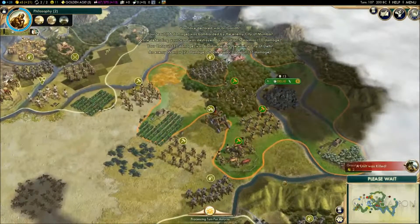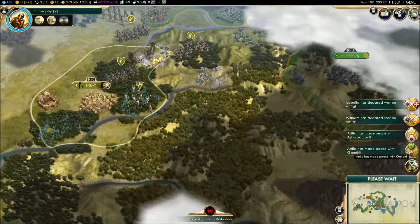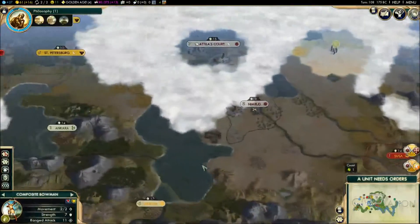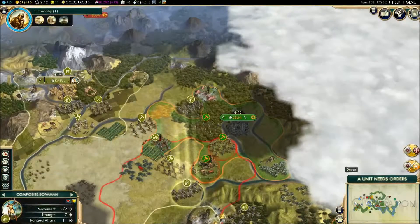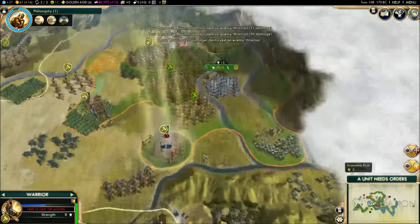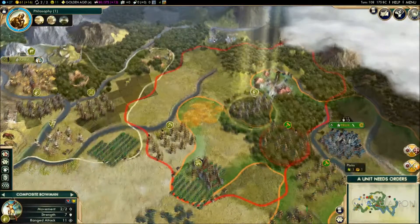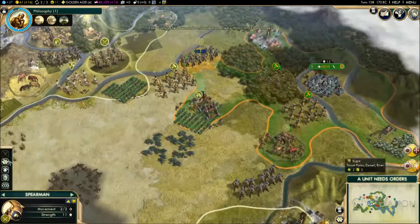We almost lost our catapult already and our scout is dead — okay, that was troubling. India made peace with the Huns, but the Netherlands and Spain just declared war on the Huns. The Huns didn't take much from India by the look of it. Step one: retreat the catapult for now. Composite bowman, try to take out a few of their units. Pull these guys back one and then attack — spearmen come forward.